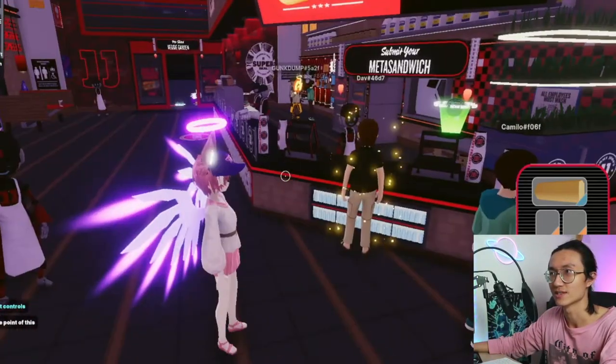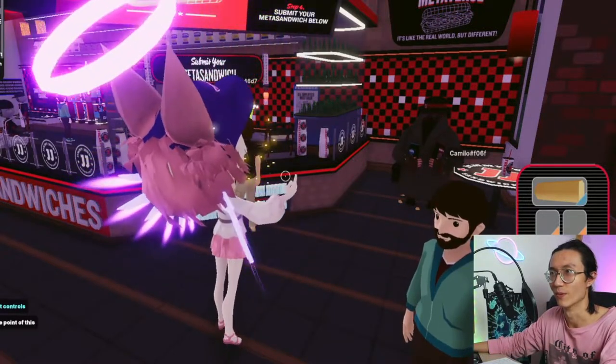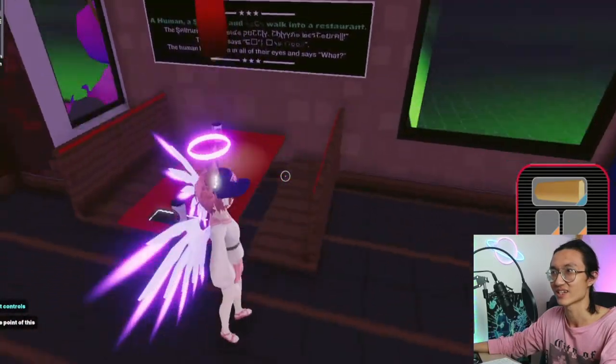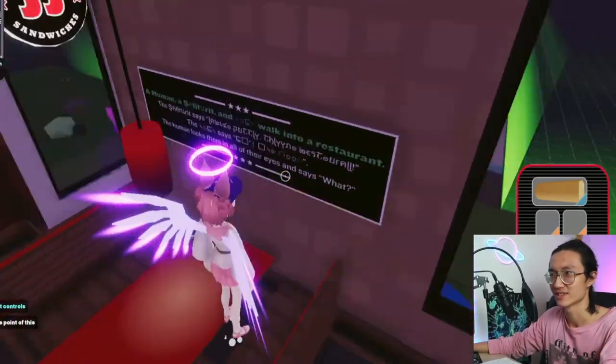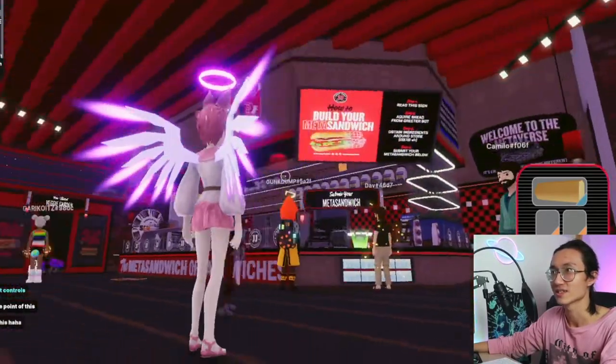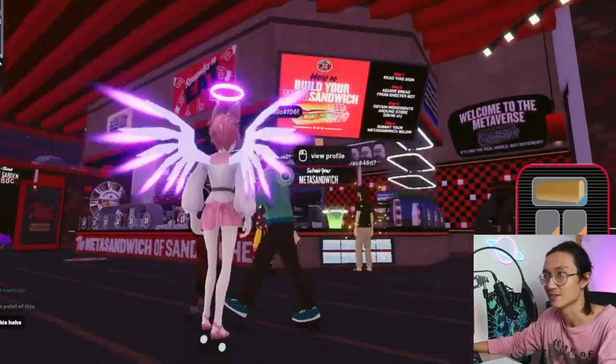Oh, he's waving at me. Shall I wave back? Can we sit down here? You can't really sit down. This looks like a really, really standard bar - it really mimics the one that you see in the physical ones.